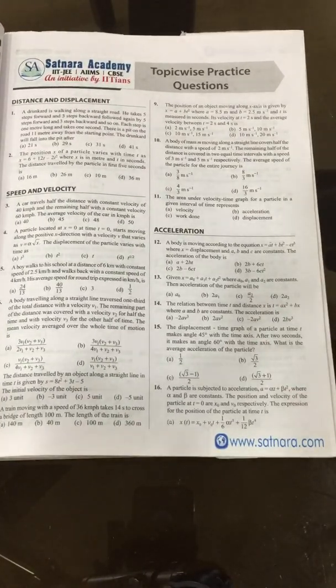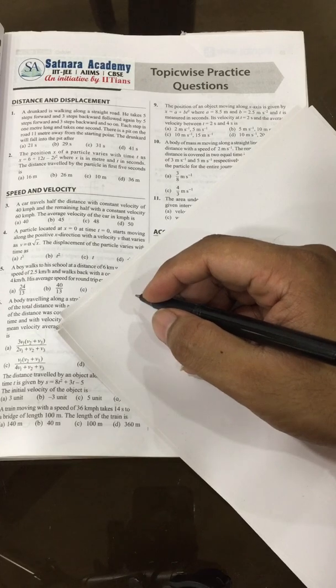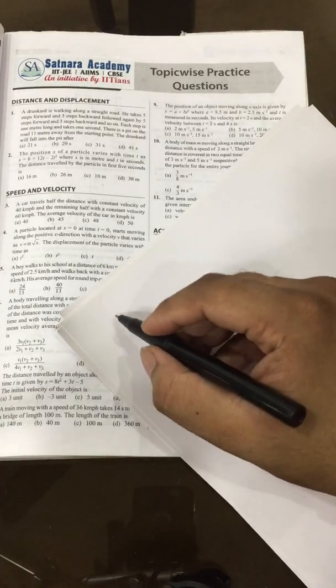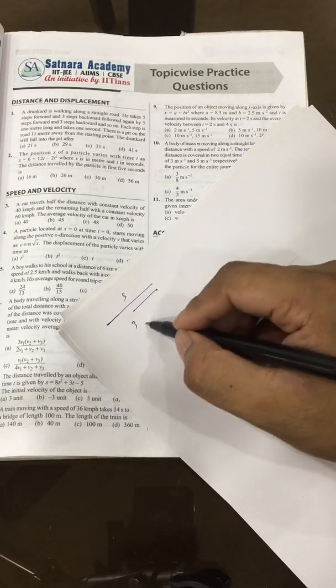Let us solve the first question. A drunkard moves five meters ahead, three meters back, and there is a pit eleven meters ahead. We have to calculate the time at which he will fall into the pit. It is a very simple question.